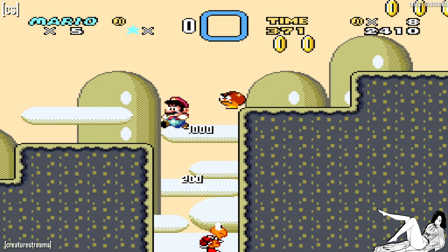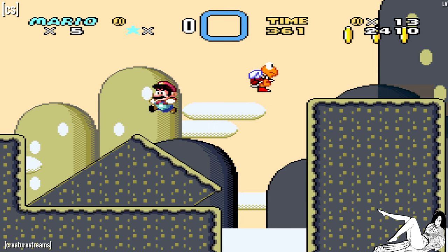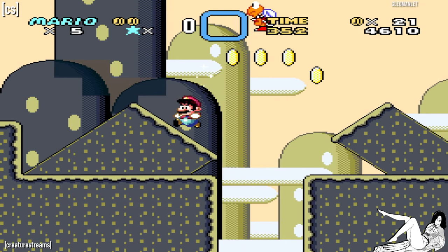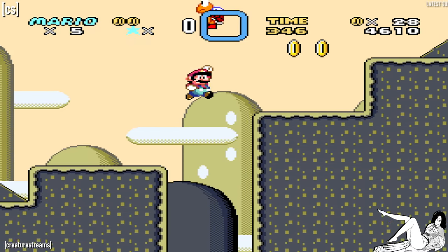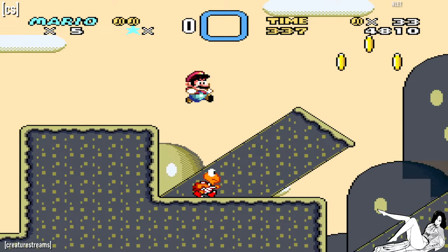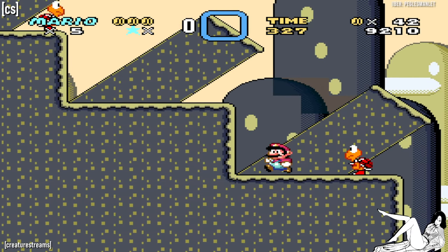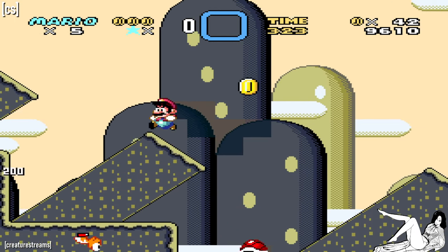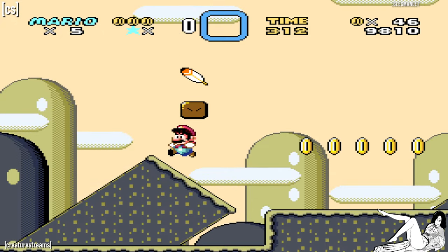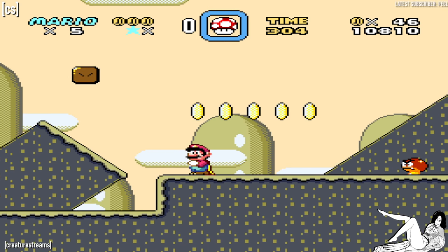Got some Koopa Troopas. Coins leading the way. We could have jumped on him, but so far it's not bad. I'm not going to try to go for all the Yoshi coins. A feather in the first level — that can potentially be broken.